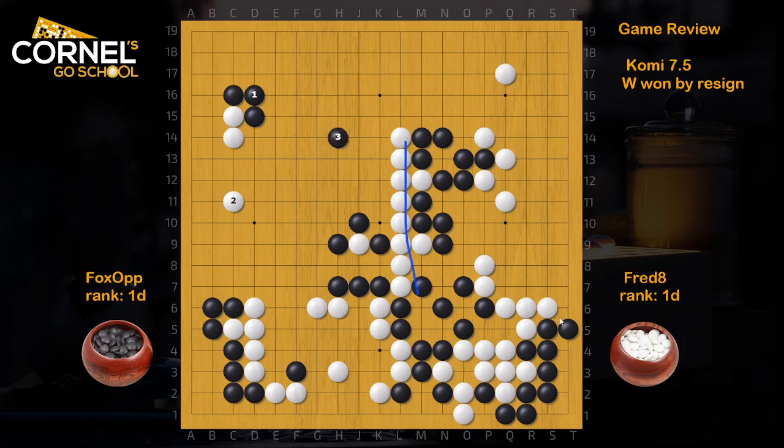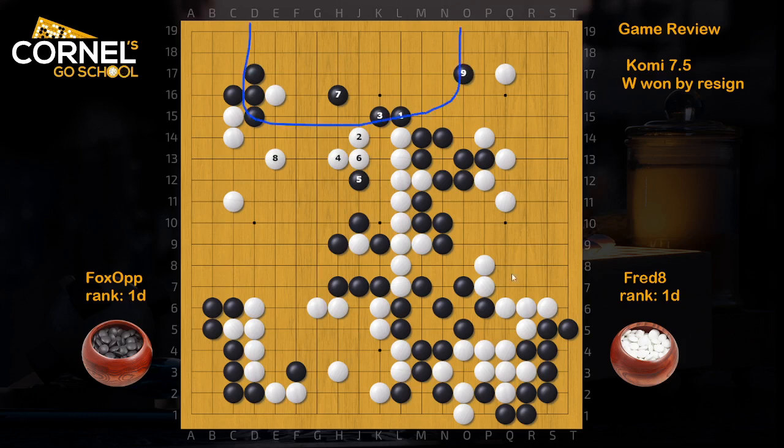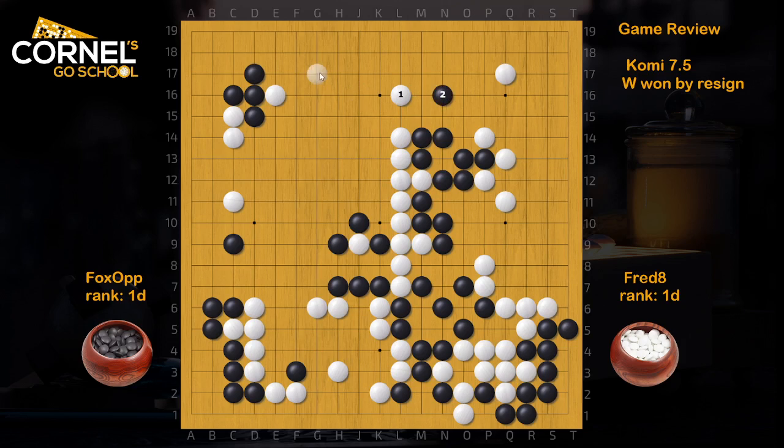Black can connect solid, White extends, then Black can go on a counter-attack — a move like this to attack the whole dragon in the center. This is Black's chance to come back. Hanging connection, peep, extend — that's fine. This extension is really small; Black's focus should be to attack the group in the center. Let's say he plays some move like this and starts building territory while White tries to connect to the left — all of a sudden Black got this nice territory in the top and White is running on neutral points to save the group.